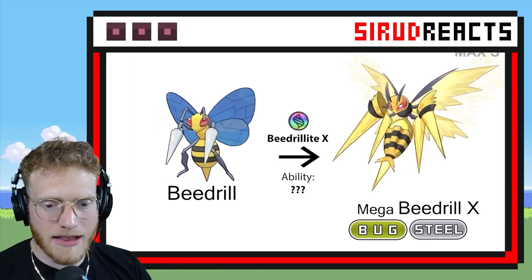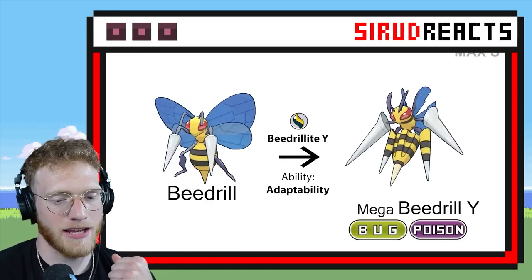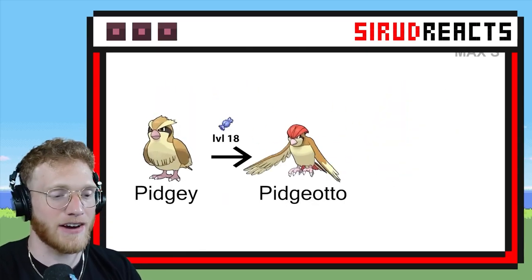That is not the regular one — that's Beedrill X! That is so sick! It kind of looks like Bug Electric to me. And here is the regular Mega Beedrill — that is so cool. With the Adaptability ability, it's actually a very strong Pokémon.